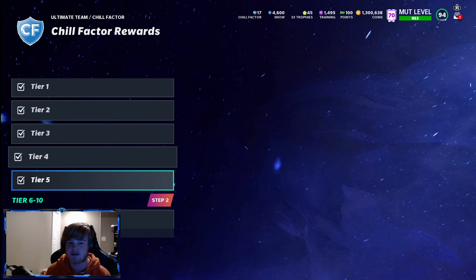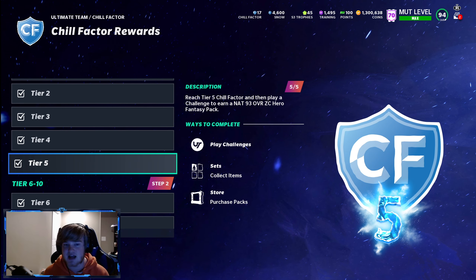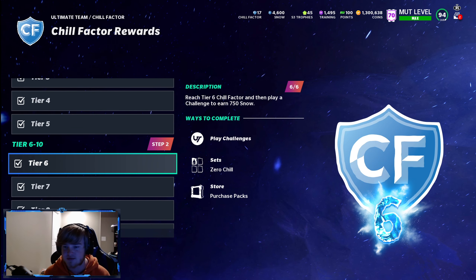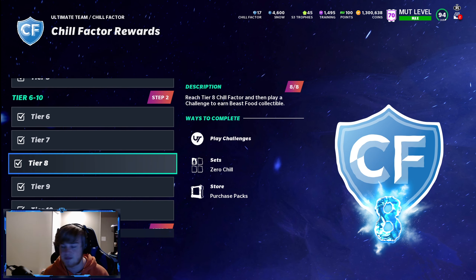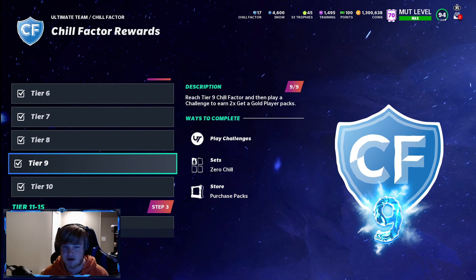Tier four gives you 500 Snow and a NAT 93 overall Zero Chill Hero fancy pack — that's a free 93 overall player for your team. Tier six gives you 750 Snow, uniforms, extra Beast Food — so you're halfway to 93 overall on your Snow Beast — and two gold player packs, which could pull some really good cards.